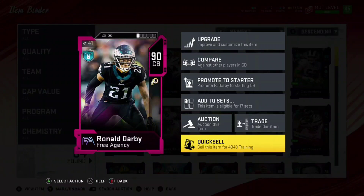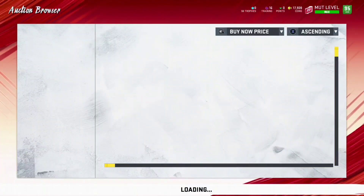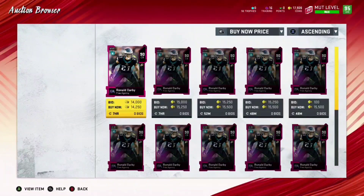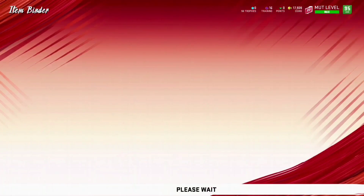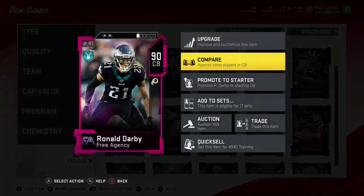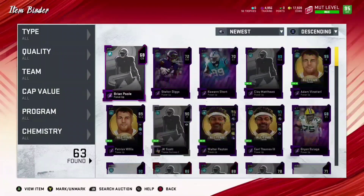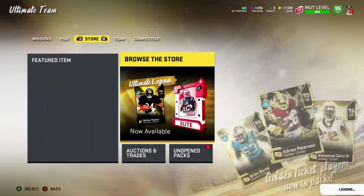Probably not the one that I would use — you can get cheaper 90s. I believe this one's going for right around 15,000, a little bit under. What you're actually gonna do is quick sell the player. I could auction them for 15k, take the 10% off, you're only making about 13,500–14,000.